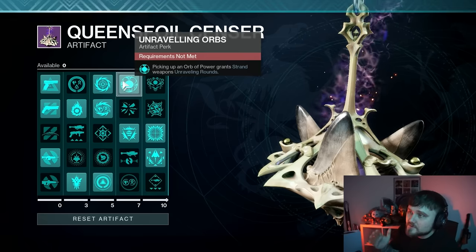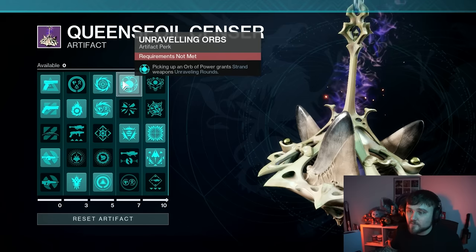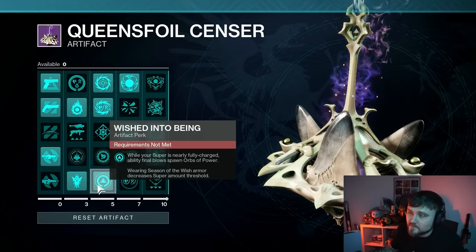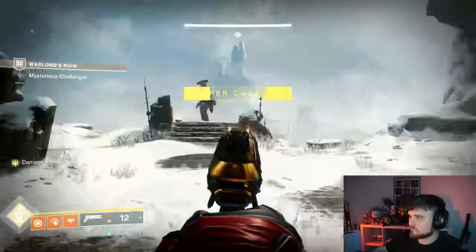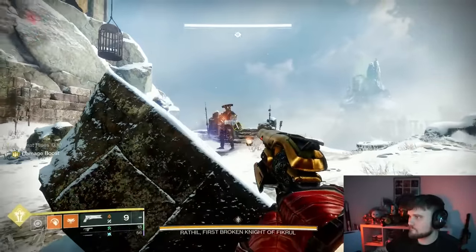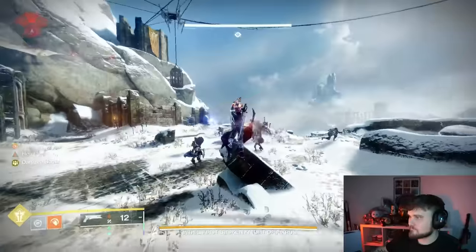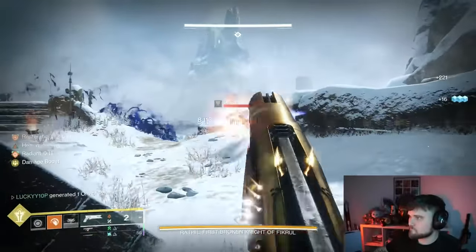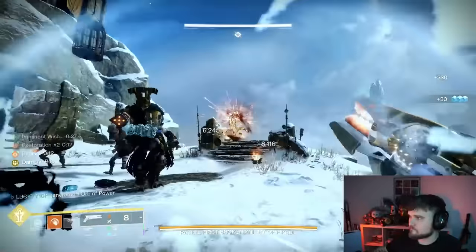With Unraveling Orbs, you can generate orbs way faster as long as you also have the Wish Into Being artifact mod: while your super is nearly fully charged, ability final blows spawn orbs of power. Every time you start an encounter, if you rally the flag you get your super fully charged, then an ability kill creates orbs. When you pick up those orbs, your Strand fusion rifle gets unraveling rounds. With unraveling rounds it deals 5% more damage every shot, plus the unraveling rounds themselves do damage to the boss — and the entire gameplay loop just continues on.